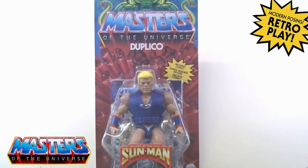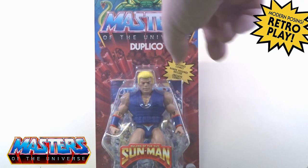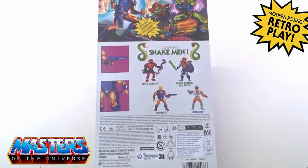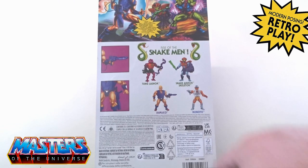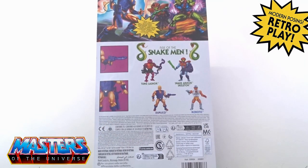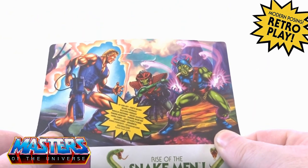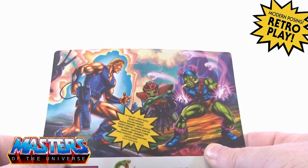Now that he's here I can do a quick review. He comes with the Sunman logo on the front and he's got the snake men packaging. He came out with the comic book Roboto, snake armor Skeletor, and Tongue Lasher. There are his two little cross-sells on the side there, but no writing at all underneath, and then you've got the card art at the top — there he is with the pig head and snake armor Skeletor as well.